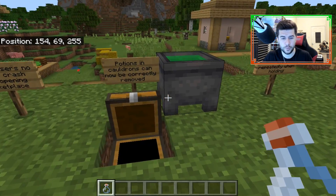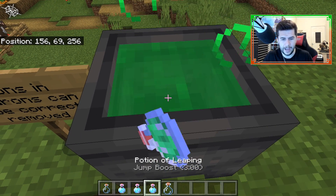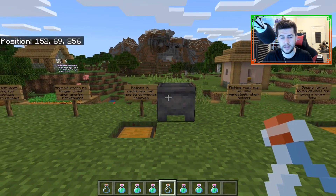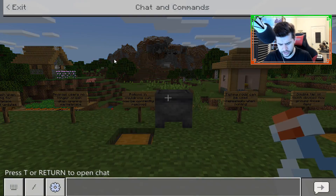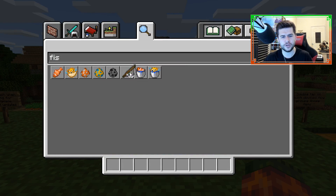The next fix is that potions and cauldrons can now be correctly removed. I'm not entirely sure what was happening before, but you can now successfully remove cauldrons. I also think this is a Bedrock-exclusive feature.